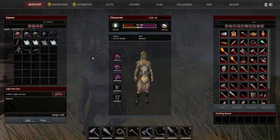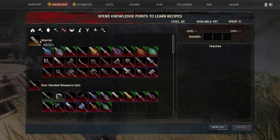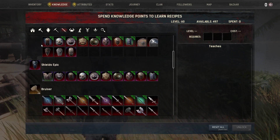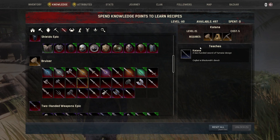Now of course you need to make sure you've unlocked the recipe, and the way to do that is by going to Knowledge, going down to Weapons, and you want to go down to the Bruiser section, as you can see right here, and then look for the katana, and all you need to do is unlock that there.